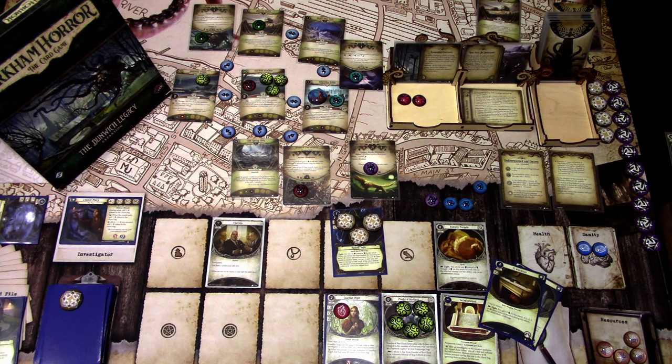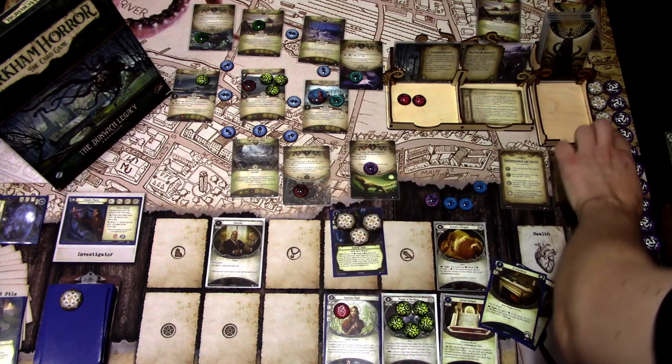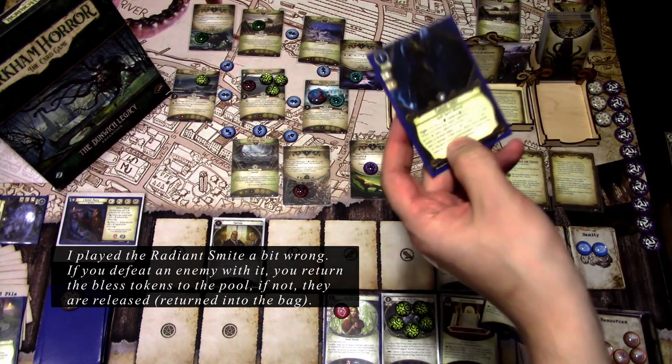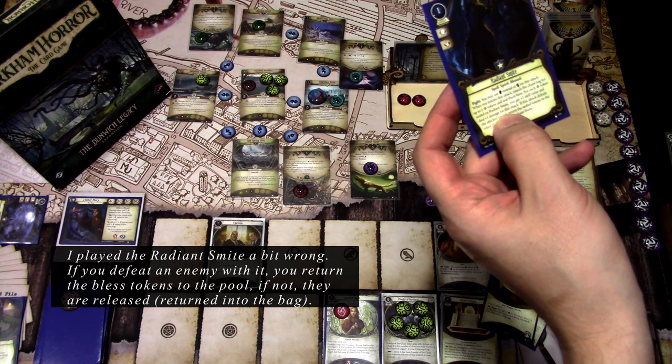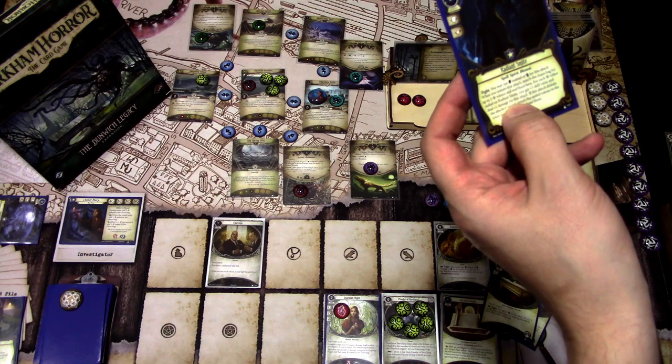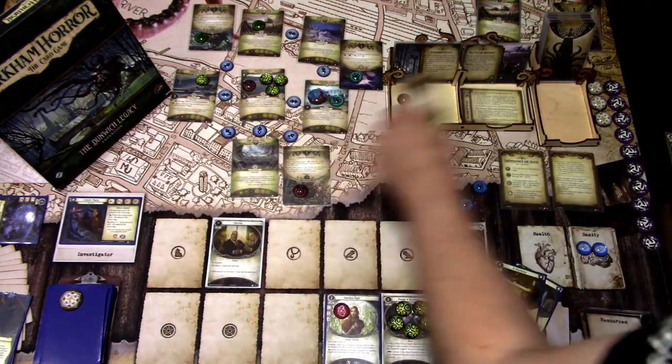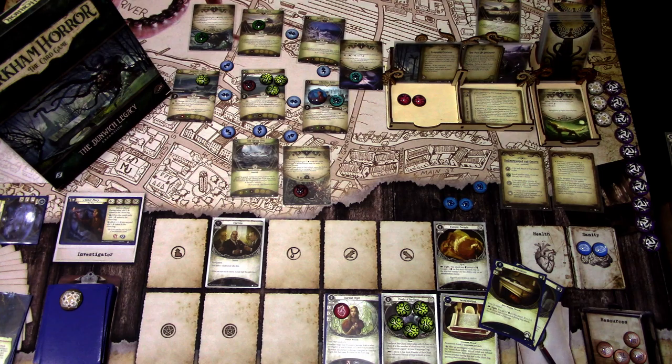With minus one from the Wipper Will we're actually at five versus four. The chaos bag says Elder Sign! So we get to add one, and because this hits, all sealed tokens get returned to the bag. Radiant Smite deals plus one damage and plus one skill for each Blessed token, so it deals four damage total. This guy is totally dead. Second action: I think I'm moving to Cold Spring Glen.